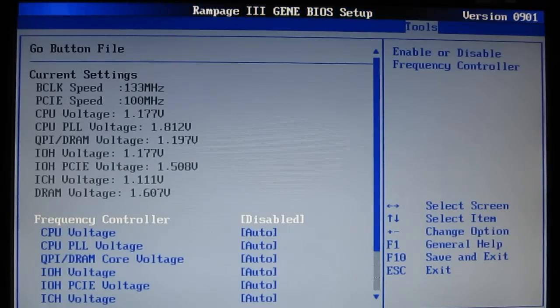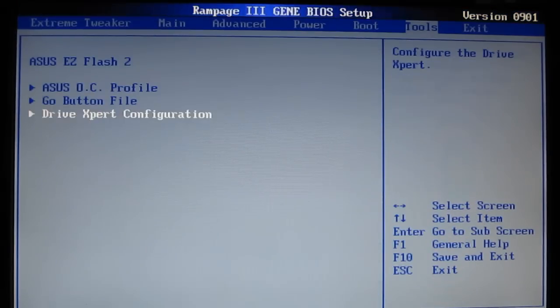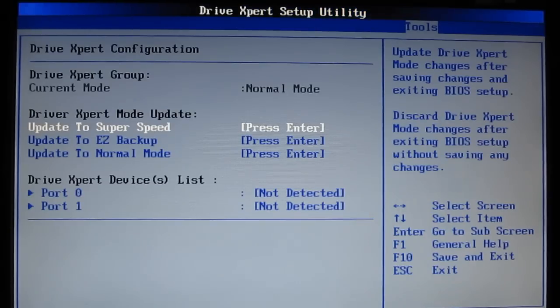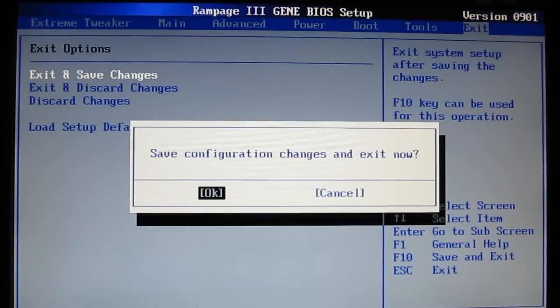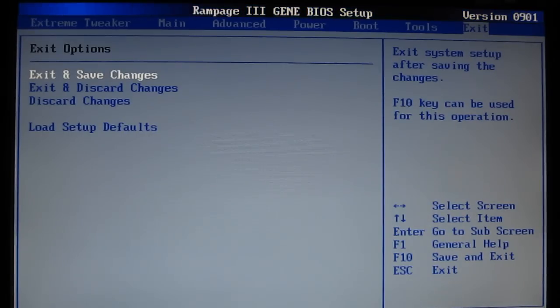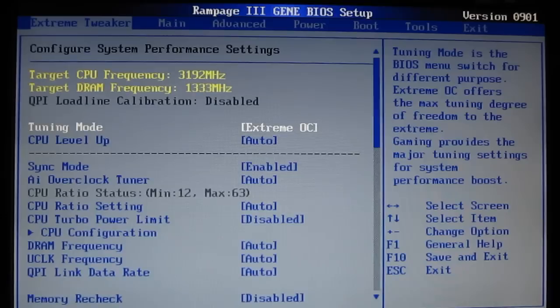Go button file will allow you to have a go button on the motherboard for one-touch overclock. Drive expert configuration. And finally the exit. Very flexible BIOS — exactly what you'd expect from a Republic of Gamers board. The Extreme Tweaker is of course very extreme, with an awful lot you can adjust to get your motherboard running exactly as you would like it. Very nice job by ASUS on the Rampage 3 Gene motherboard BIOS.